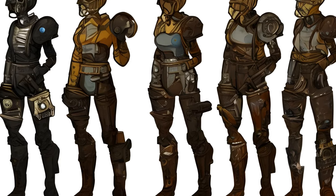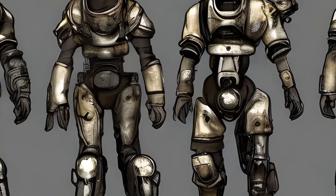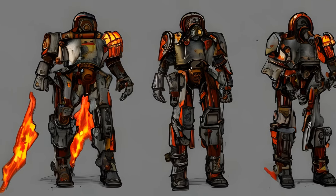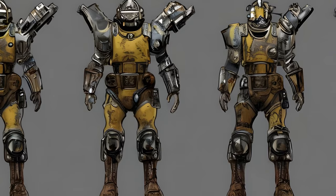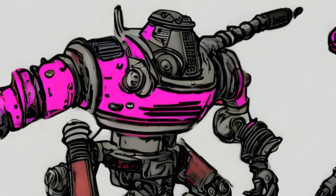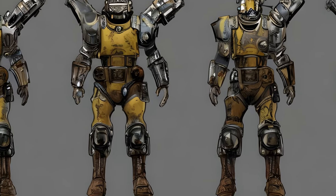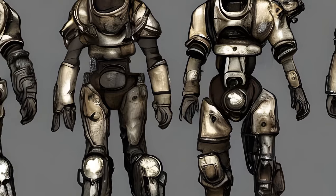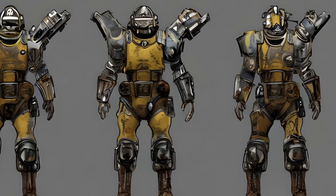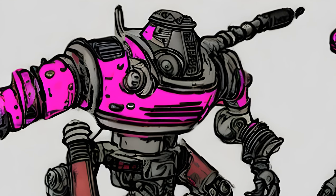Minutemen Paint increases Charisma with all pieces painted; completing the First Step Quest will unlock this paint. Hot Rod Flames Paint increases Agility with all pieces painted; obtaining the Hot Rodder Magazine will unlock this paint. Hot Rod Hot Pink Paint increases Agility with all pieces painted; obtaining the Hot Rodder Magazine will unlock this paint. Hot Rod Shark Paint increases Agility with all pieces painted; obtaining the Hot Rodder Magazine will unlock this paint.